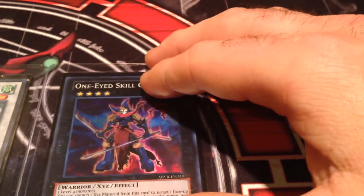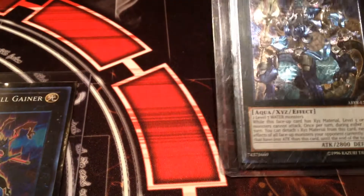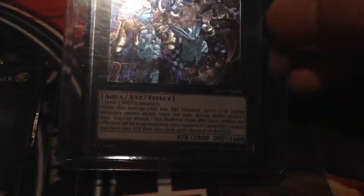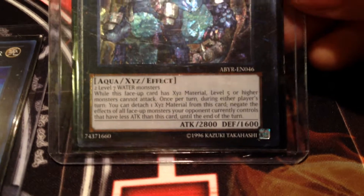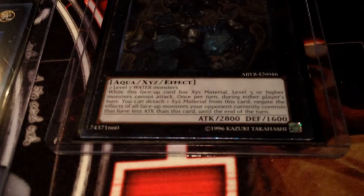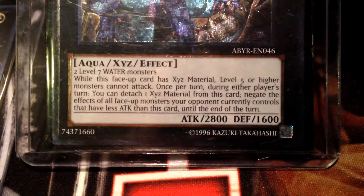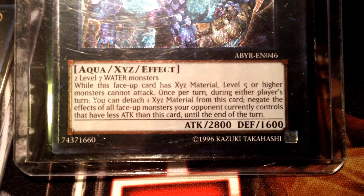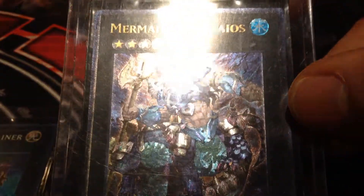And we saved the best for last — for once he gets a copy of Abyss Gaios. Abyss Gaios ultimate rare — that's a card that he needed for his Abyss deck, and now he owns a copy. Just in case you didn't know, if you want to read the effect, I'll leave it there for a bit so you can check that out — pause it and see what you think. I like the artwork because it's an ultimate rare.